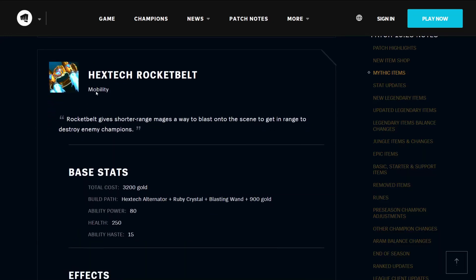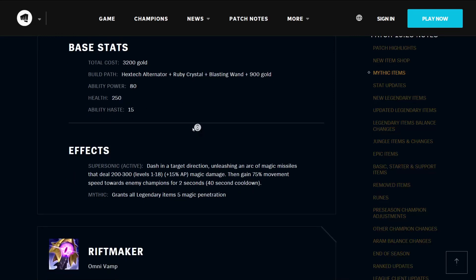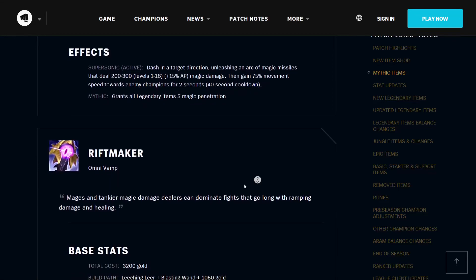The Hextech Rocket Belt is a mobility item — it gives shorter range mages a way to blast onto the scene to get in range to destroy enemy champions. It costs 3200 gold, builds from a Hextech Alternator, a Ruby Crystal, a Blasting Wand, and 900 gold. It has 80 ability power, 250 health, and 15 ability haste. Its active Supersonic lets you dash in a target direction, unleashing an arc of magic missiles that deal 200 to 300 damage based on your level and AP, then gain 75% movement speed towards enemy champions for 2 seconds, on a 40-second cooldown. It grants all Legendary Items 5 magic penetration.